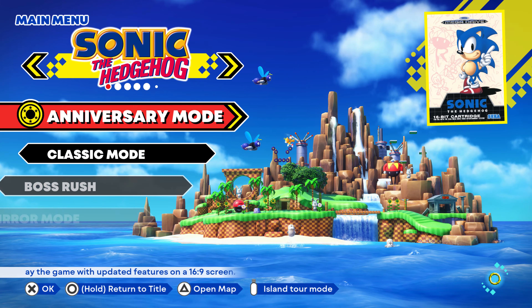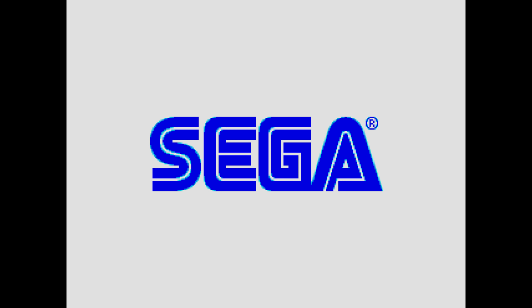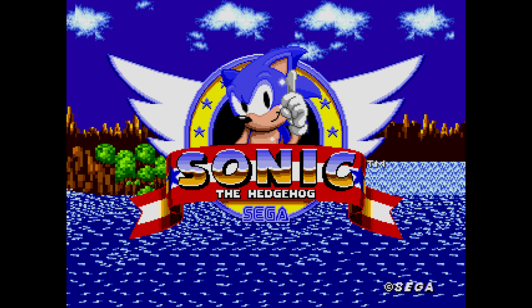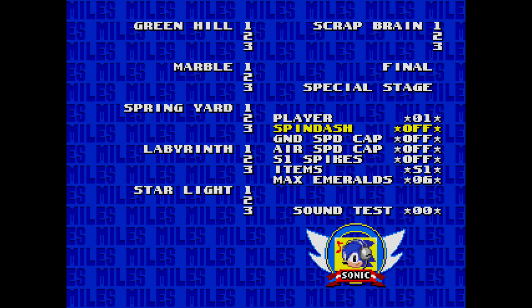And then showcasing it in Classic Mode — just to show it — it's basically the same thing. Up, down, left, right, ring noise, pressing X, and turning off the Spin Dash there.